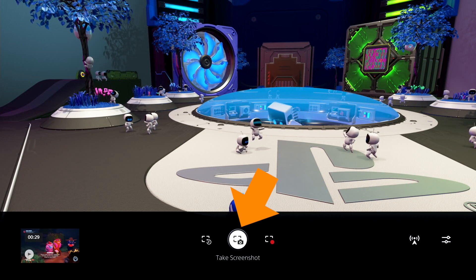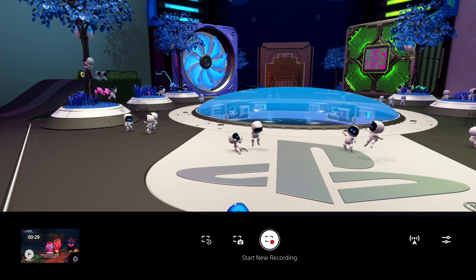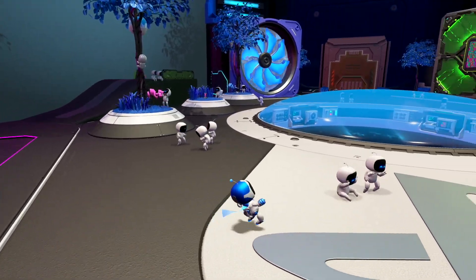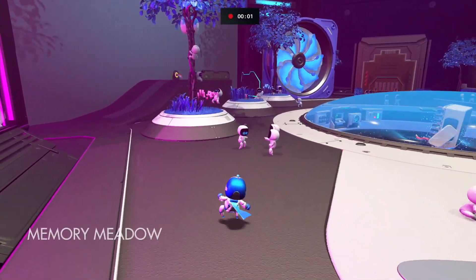The center one is just for taking a screenshot — you just push it and it takes a screenshot. The one on the right will actually start the recording at the point where you push that button. You're going to go to the right icon, push that, and you'll see the little timer start at the top with the little red dot, and that will let you know that you're actually recording.